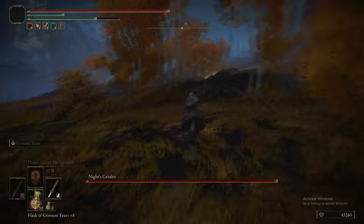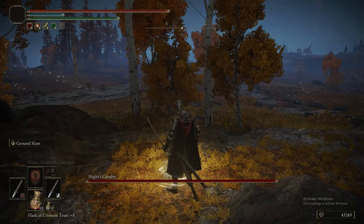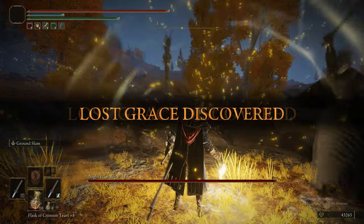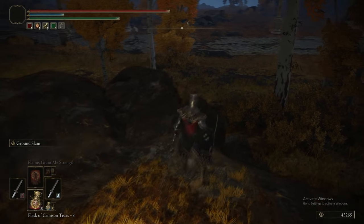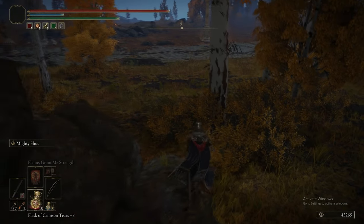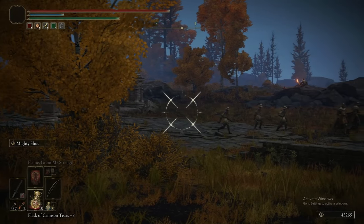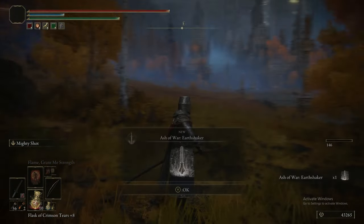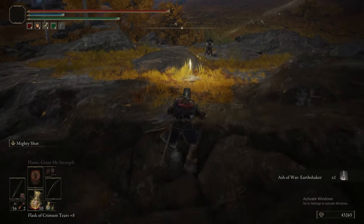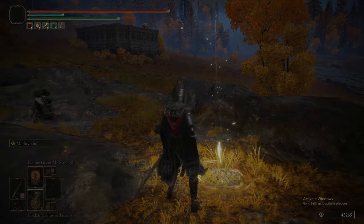We're running straight past this Knight's Cavalry to grab the Grace first. I think we leave that till a little bit later. There's also a Scarab on this road that is kind of a pain in the ass to see — it's basically invisible. You see a little puff of smoke, that's the Scarab, and then you get Earthshaker. It genuinely made me angry when I found out there was a Scarab there.